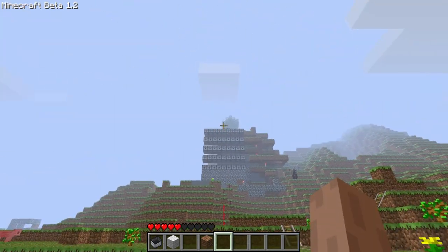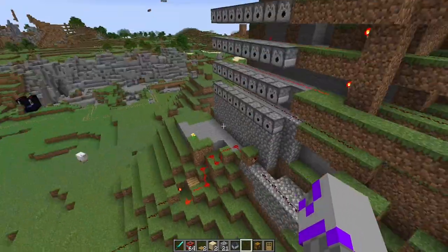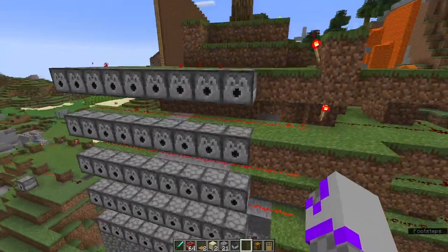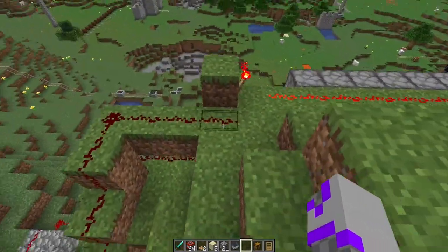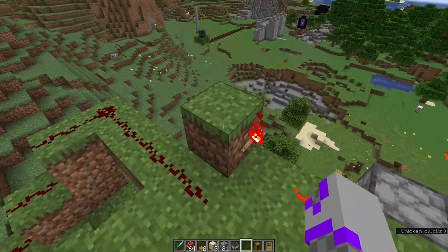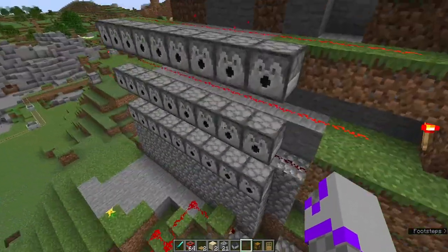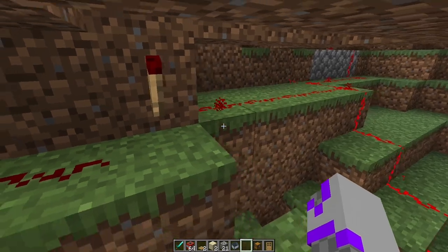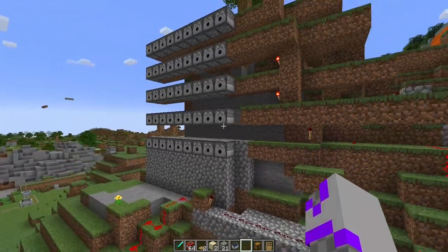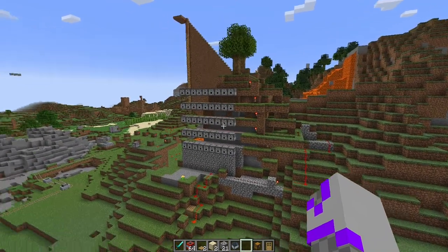Something I noticed whenever I first looked at this was: whenever I activated this, you'll notice that this row and this row are the only ones that fire. I guess back then this dust would have actually powered this block and then turned this torch off. But if we take a look at the bottom row of dispensers, the dust actually runs into the block and then powers off. So how redstone dust behaved back then must have been different.